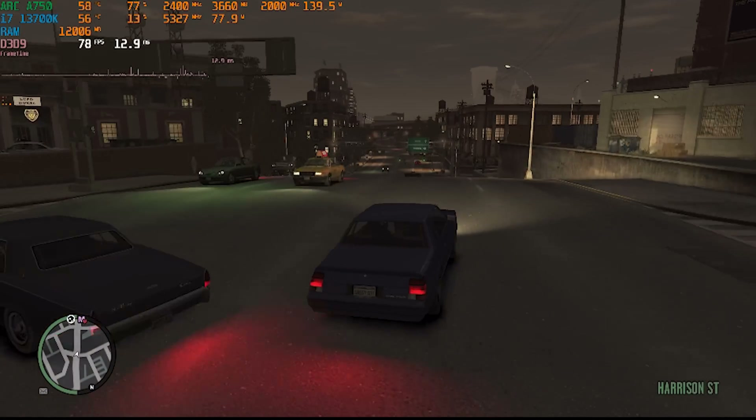DXVK fixes up GTA 4 brilliantly. As long as you install DXVK - which is literally just a couple of files - you'll get flawless performance even with a GPU like this at 4K, so that's what I recommend doing. Moving on to Portal 2, there are literally no problems to speak of here. On the high preset with 2x MSAA you're getting perfectly fine performance at 4K: 250+ on the average frame rate and 170 for the 1% low, meaning frame time is perfectly fine in this game.